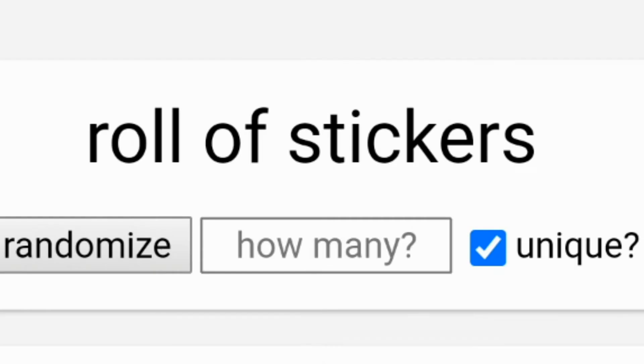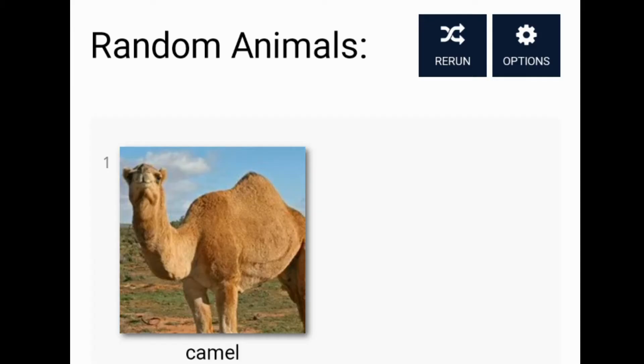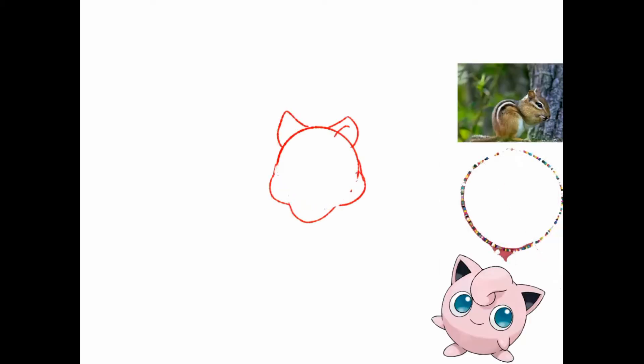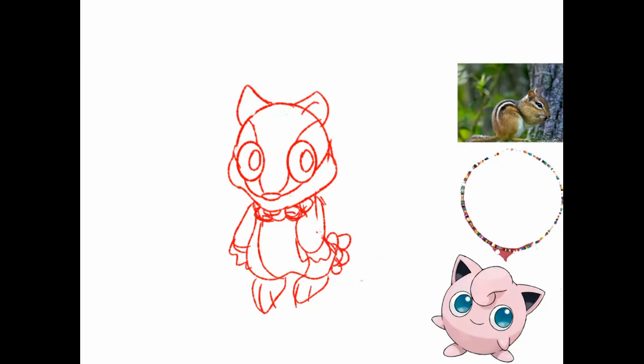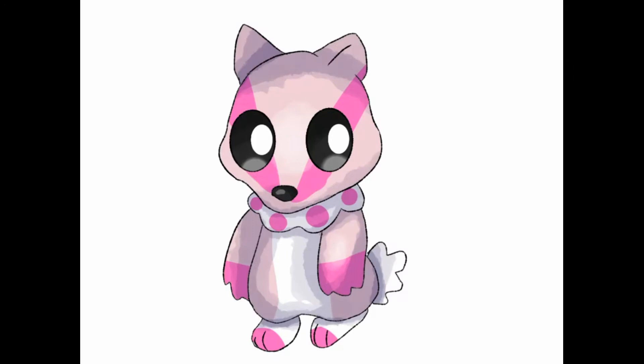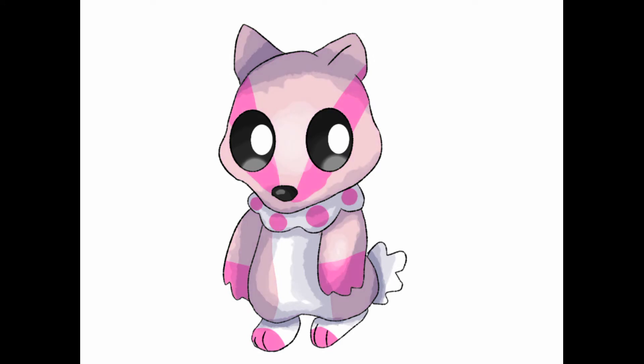The next fakemon's type was fairy, the object was a beaded necklace, and the animal was a chipmunk. I made a curly thing around its neck and rendered it — that's the simplest way I can put it. Here's the shiny for this one. I don't have a name for this thing but you can leave suggestions down in the comments below.